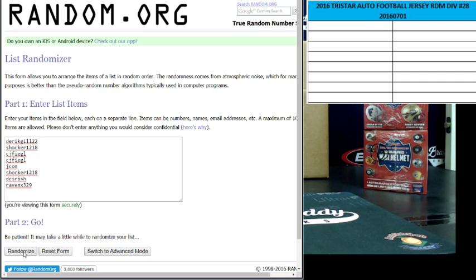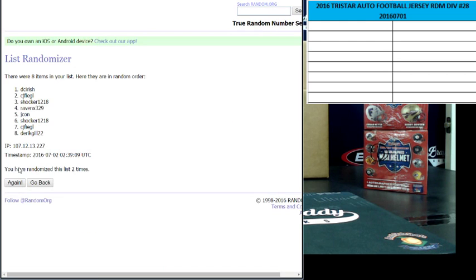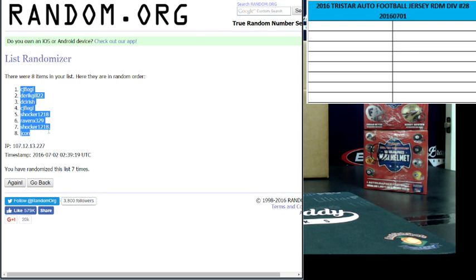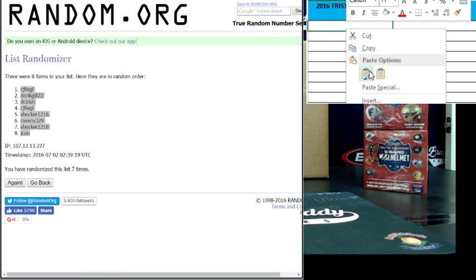Here we go, seven times. CJ up top, Jaycon at the bottom. You guys fill up that F-Triple-B and we could break that before these e-breaks. eBay breaks start — or I should say eBay slash PYT's.